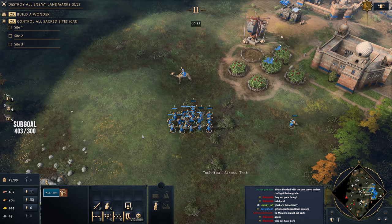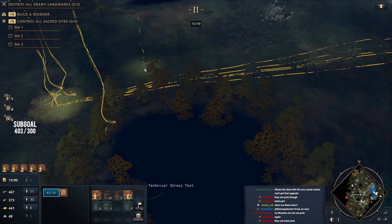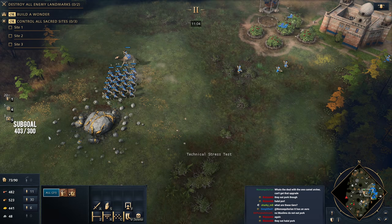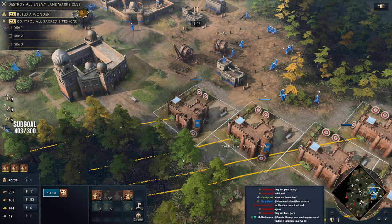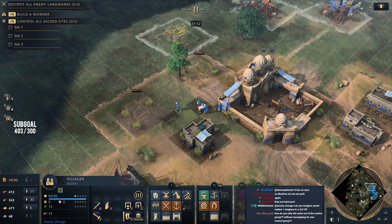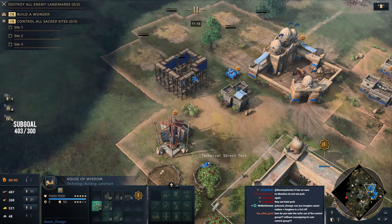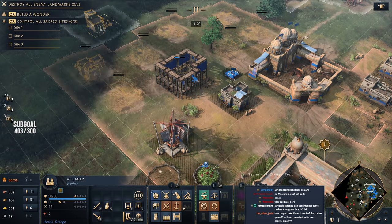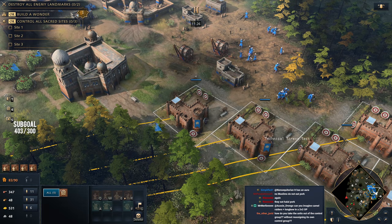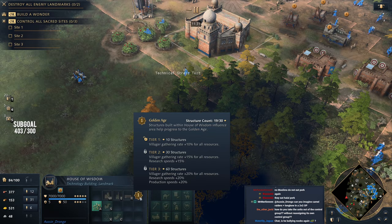We're going to begin pushing on our opponent, sending our forces forward with the Camel as well — keep in mind the Camel moves a little faster. The next Tier 2 Golden Age bonus is at 30 structures and we're at 18 right now, so we can work towards that by building some houses. That next bonus will give us 15% research speed and 15% gathering for all resources.